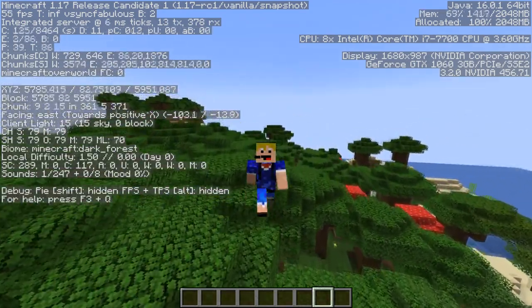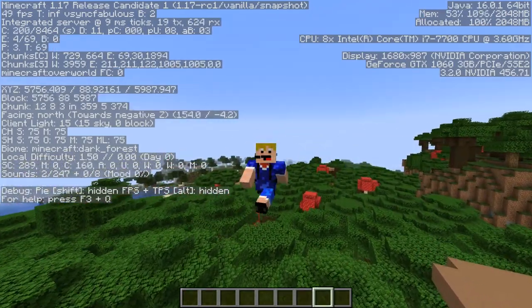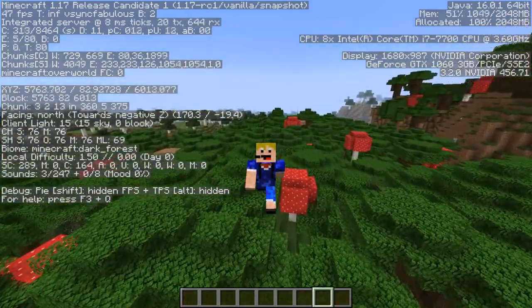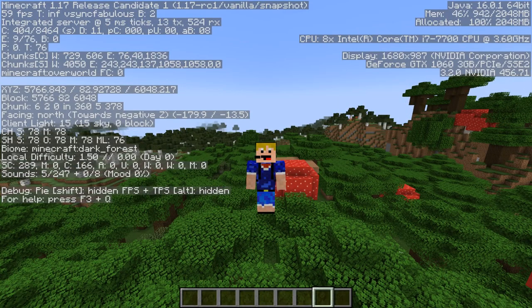Here we are in the dark forest. There is also a hills variant, but you don't need it for the Adventuring Time advancement — just find one of these dark forests and walk through it. Now getting back to oceans: apart from the deep cold ocean, you will also need the deep frozen ocean.